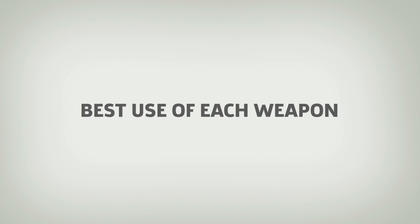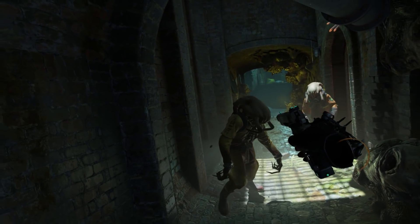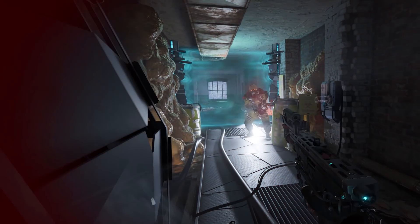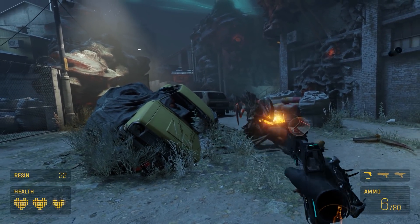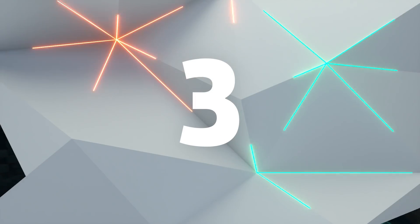Each weapon has its best use case. You may have a limited loadout, but it's just enough to get by in Half-Life: Alyx's combat scenarios. A few examples: the shotgun is great against Combine, especially heavies. The pistol is great for slow-moving zombies and clipping weak points off antlions, and the SMG is best suited for other Combine soldiers, drones, and larger crowds of weaker enemies.